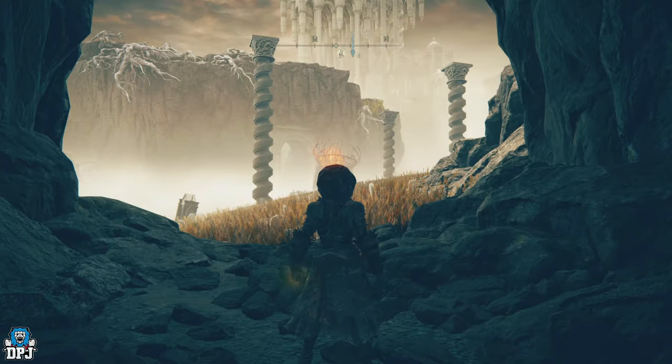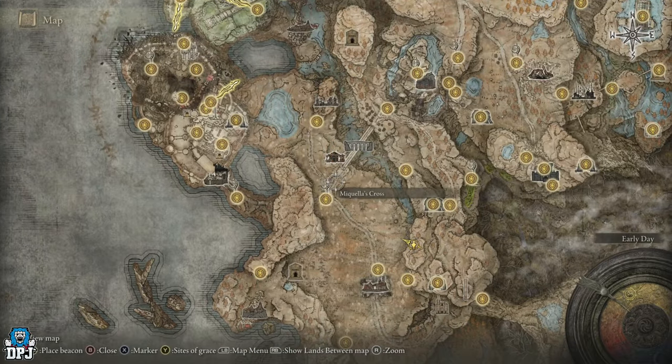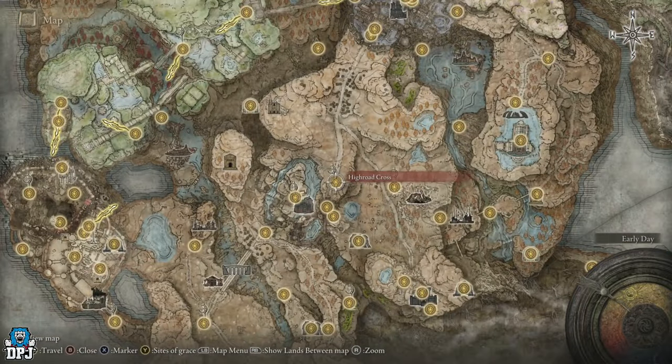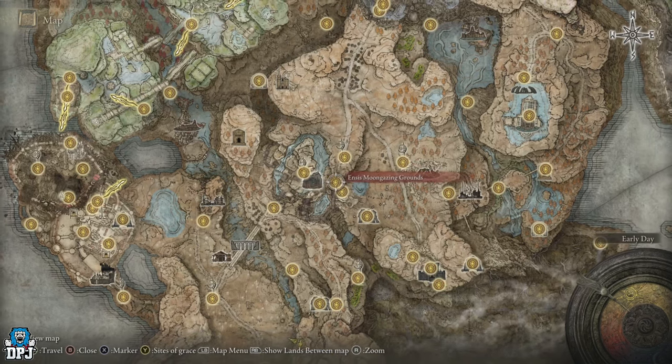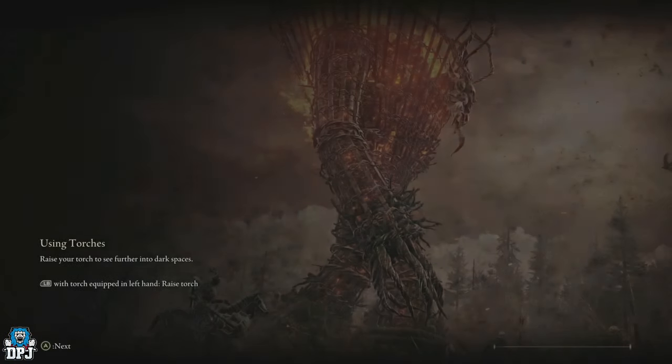Once you have done this, you can now go and solve the mystery. From here you want to head to the High Road Cross grace — this opens up after defeating Rellana, Twin Moon Knight. It's the third one of the first graces you come to, right there. So we're going to go here and solve this together.